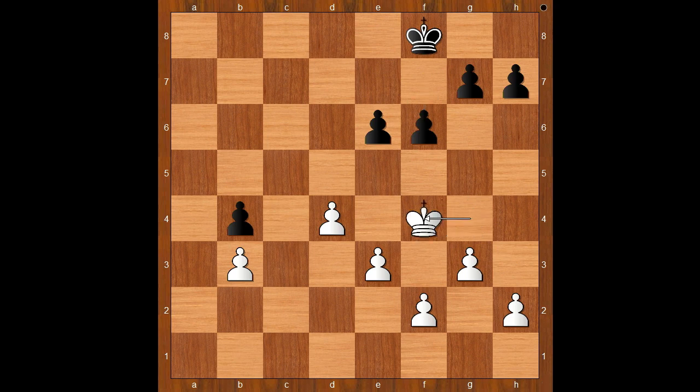f6, king to f4, king to e7, king to e4, king to d6, king to d3, king to d5 — but then e4 check, king to c6, king to c4, and white is winning the second pawn. I guess we can stop here.